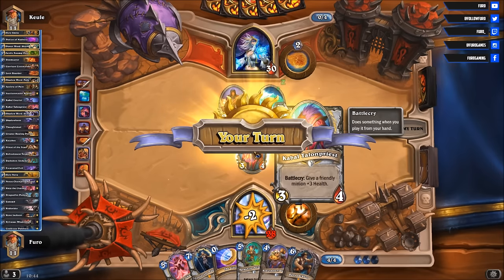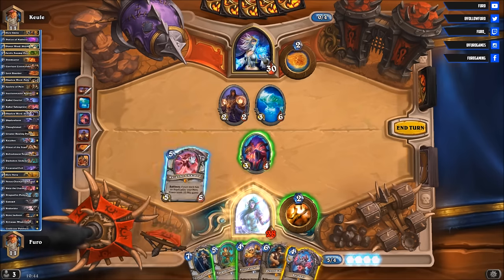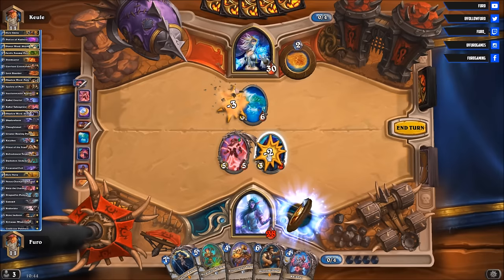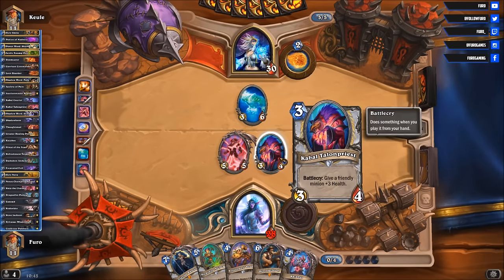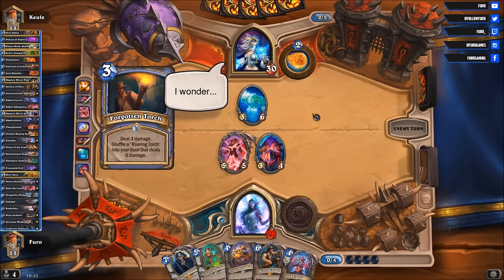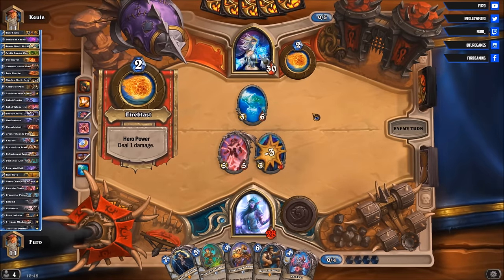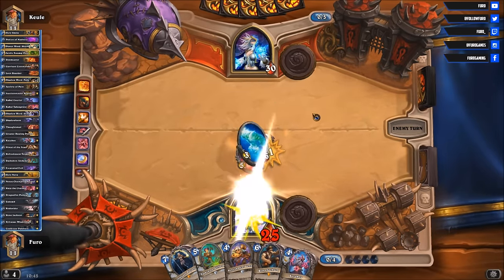So we can heal back the Cabal Talon Priest. Also Cardiacus is nice. We're taking out the Twilight Flame Caller and healing back the Cabal Talon Priest for free. We might then use the Water Elemental to kill that Cabal Talon Priest and lock the Hero Power. So that means he only has three mana left to play. Going for the Torch — why would you play the Torch on that? Well you can just trade.